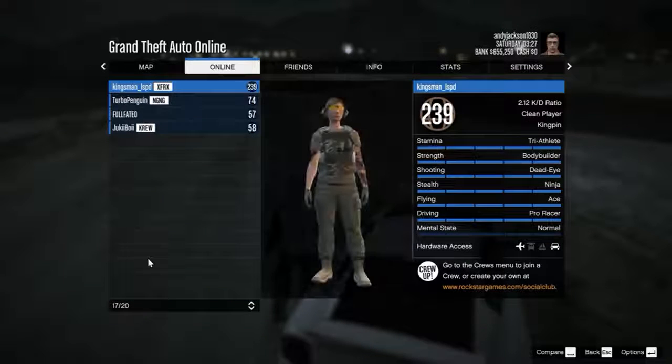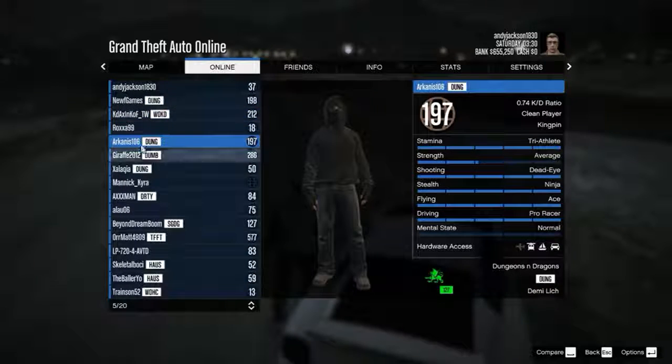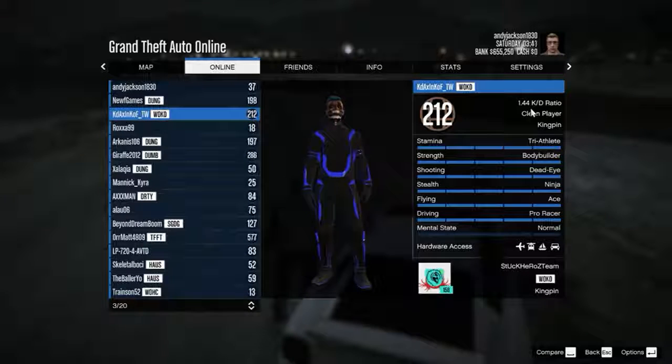You can leave the session and go to another session. You can click on the players and send them a friend invite, or you can ask them to be kicked from the server for hacking. Over here you can see what their kill/death ratio is and what each of their statistics are.